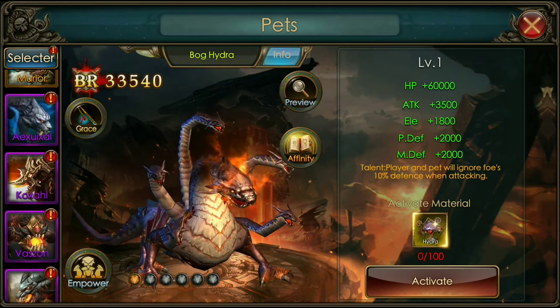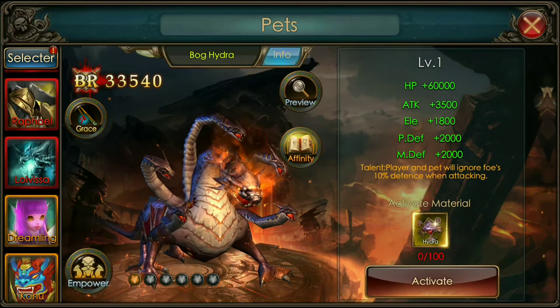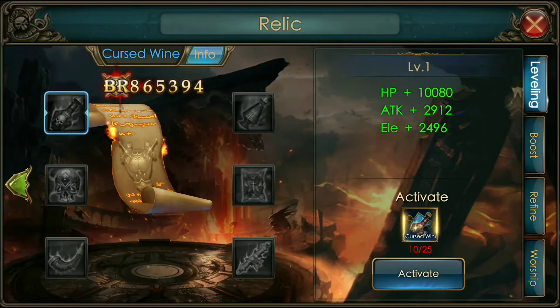The new above-mythic pet, the Hydra, has been added — that's pretty cool. New relics have been added, six new relics, and the new Hydra.